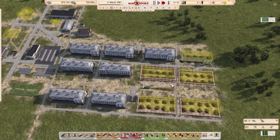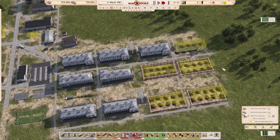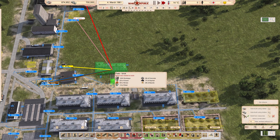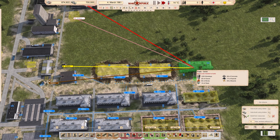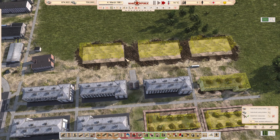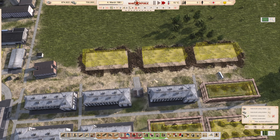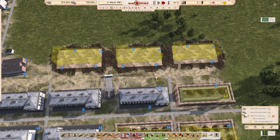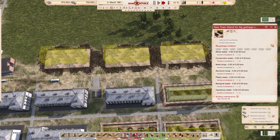The last thing I want to do is make sure we're on 'build from resources' and add 3 more houses. I can place them here, here, and here — they're going to automatically be in range of our bus stop and also our trash collection. We can add that road in there to confirm. Yep, they're all in range, so I don't have to worry about them.